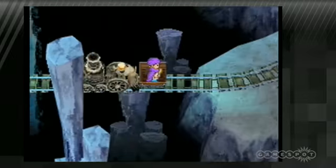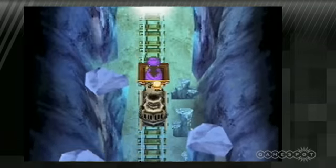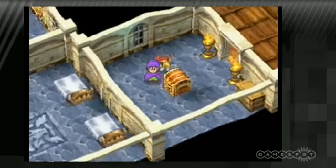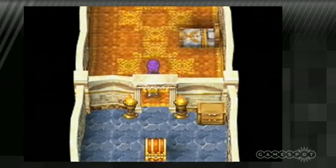If you've already played Chapters of the Chosen, you'll find that the visuals and controls are virtually the same. Using the L and R buttons, you can rotate the camera and peer around corners to find secret passageways, and the environments span across the DS's dual screens to give you a better idea of where you're heading.